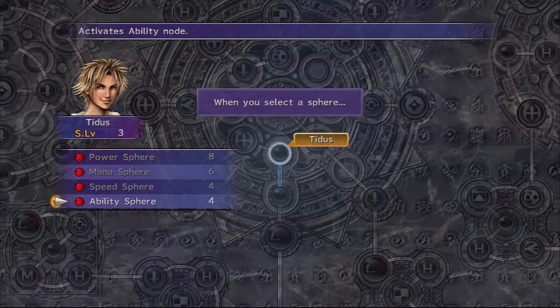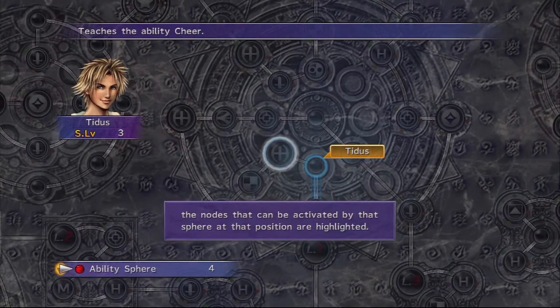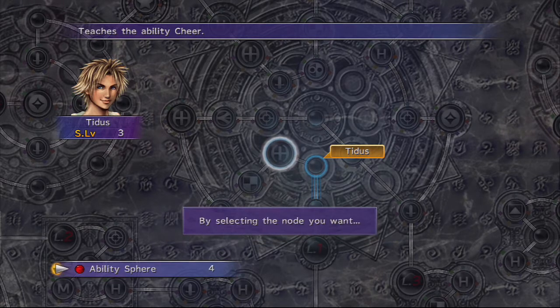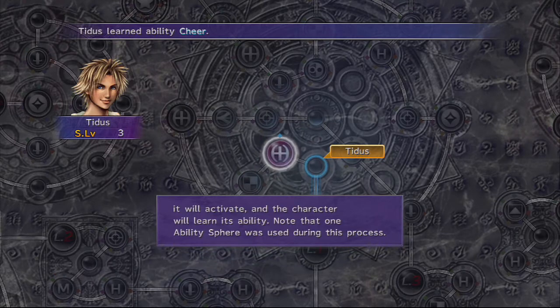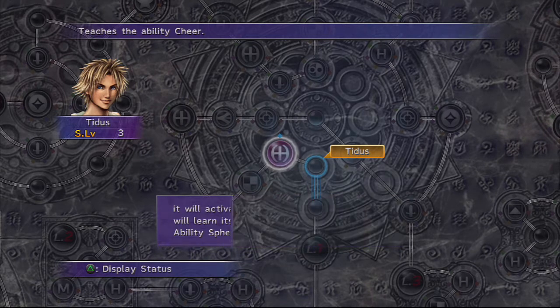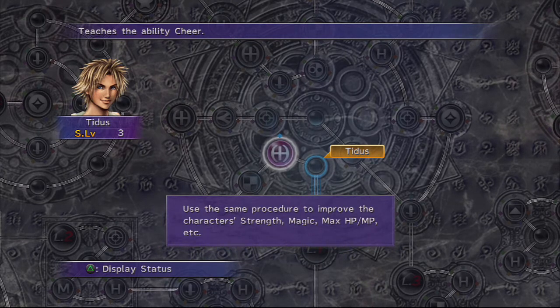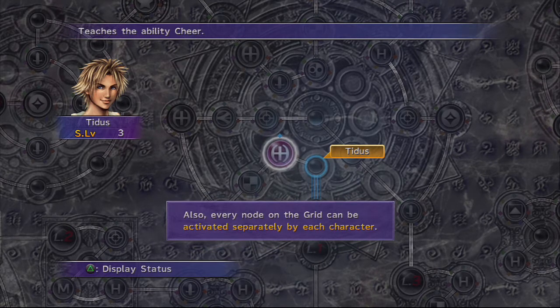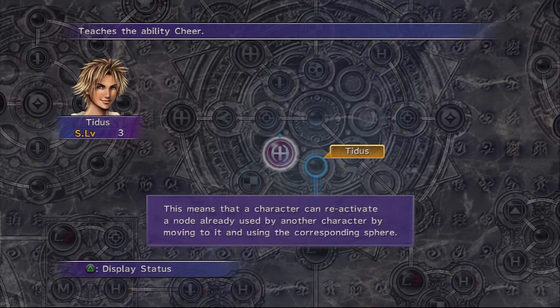When you select a sphere, the nodes that can be activated by that sphere at the position are highlighted. Ability spheres have been selected here, so only ability nodes will glow. By selecting the node you want, it will activate and the character will learn the ability. Note that one ability sphere was used during this process. Use the same procedure to improve the character's strength, magic, HP, MP, etc. Every node on the grid can be activated separately by each character.